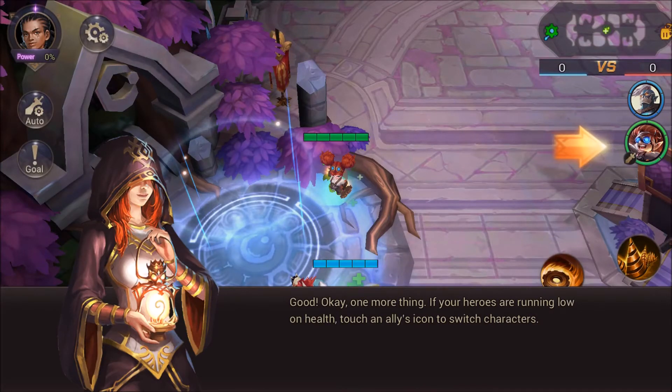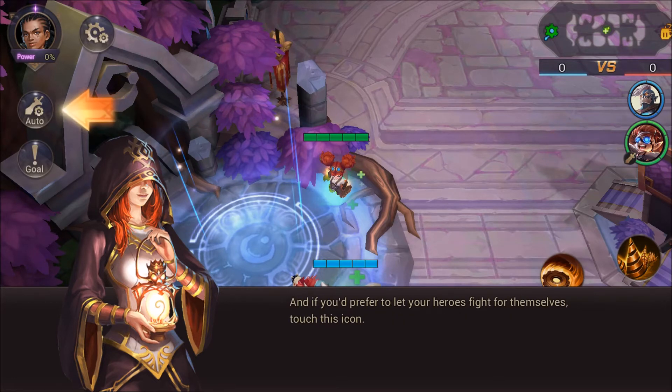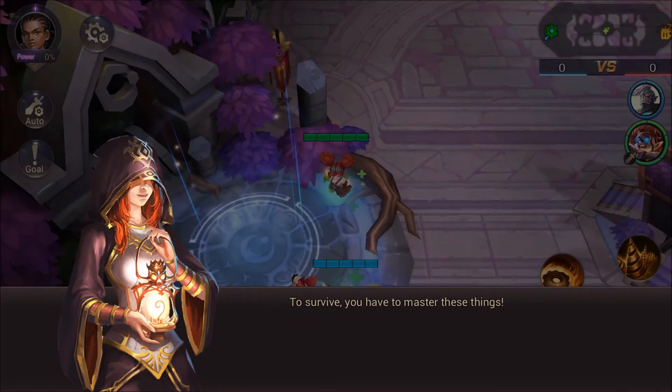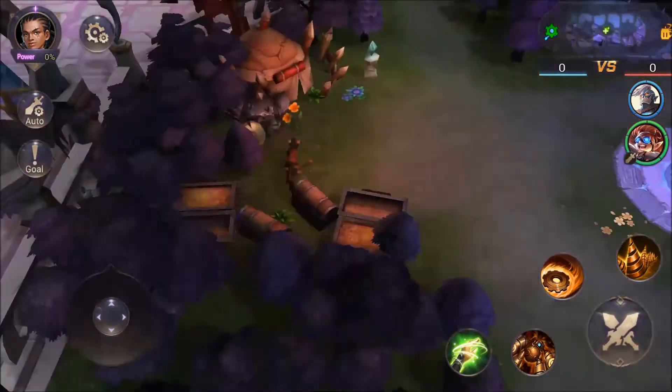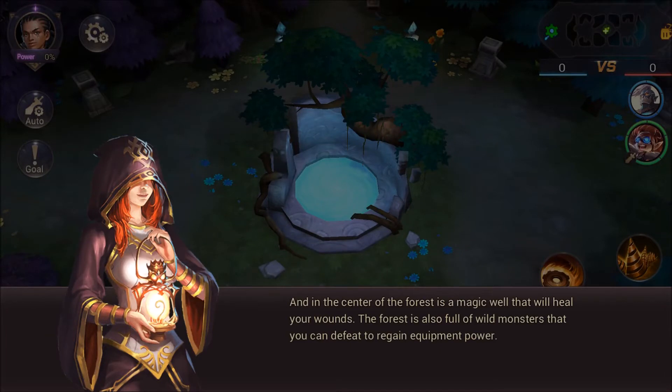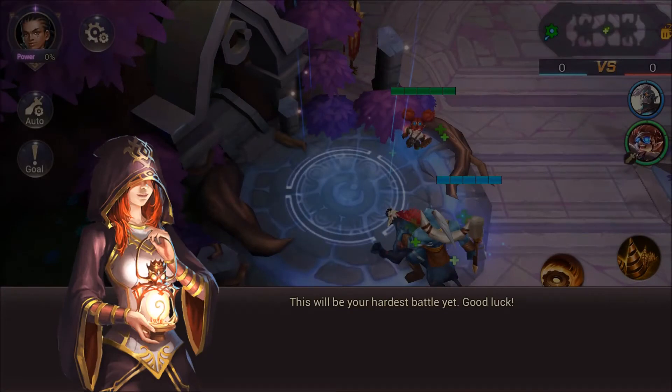One more thing: if your heroes are running low on health, touch the character icon to switch characters. And if you prefer to let your heroes fight for themselves, touch this icon. If your heroes get defeated in combat, they respawn here and you can also recover health by standing in this spot. In the center of the forest is a magic wall that will heal your wounds. The forest is also full of white ones you can defeat to regain equipment power.